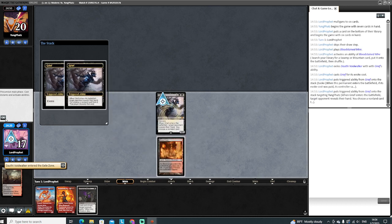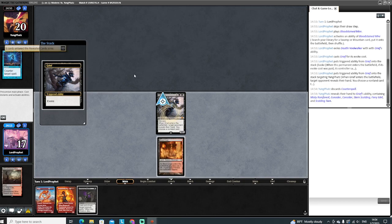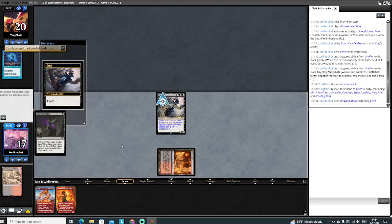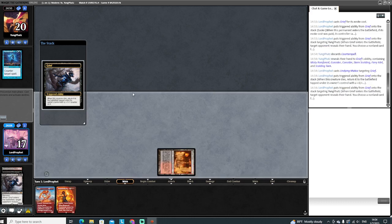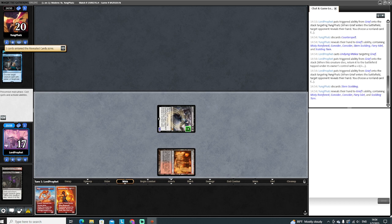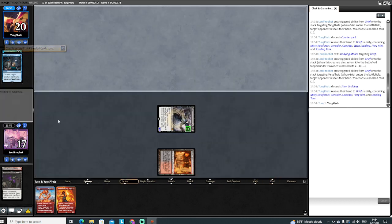We are going to put the Evoke on the stack first. Alright, Counterspell, Sternscolding, Consider. So I guess we go to the Counters here. Take the Counters - this way they can't counter a Ragavan if we ever find one. Take the Sternscolding, so they got two Considers and then lands. Good for us. Now we are holding out for another Undying spell for this Fury, and we can really start going to town.